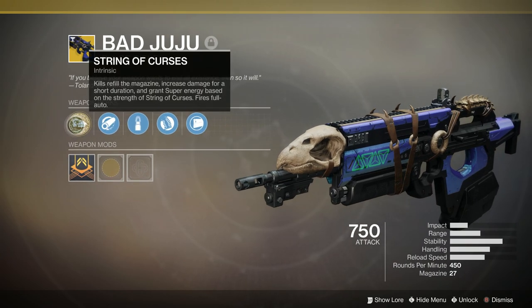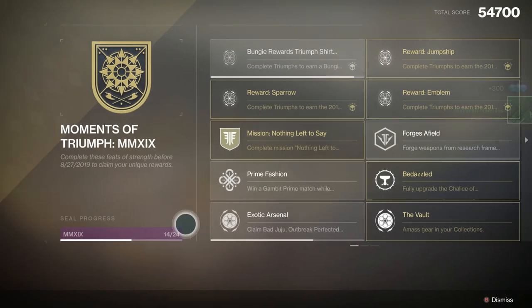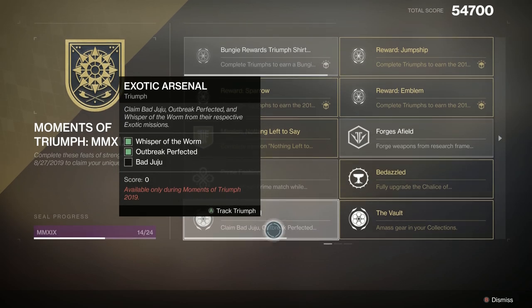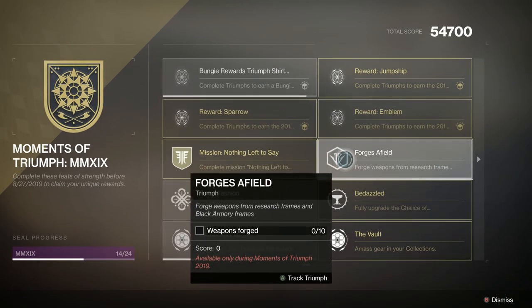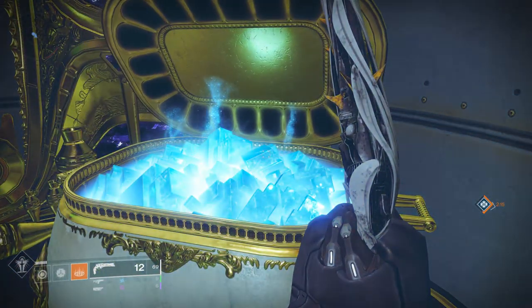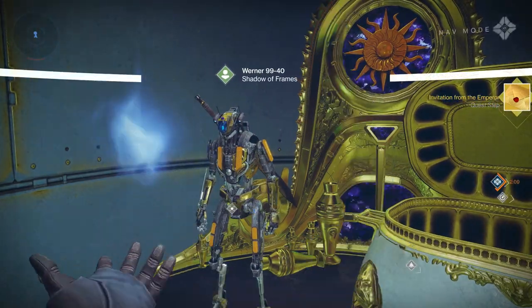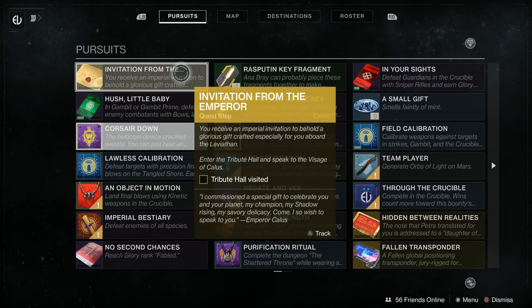A lot of the stuff to do with the Tribute Hall is pretty self-explanatory, so we're going to go through this very quickly. The Tribute Hall is a brand new personal location inside of the Leviathan. You'll be able to access that world space the same way you do with the Menagerie — it'll be an icon right next to it. But before you can get access to it, you're going to need to head to the Nessus Barge, talk to Wernerbot, who'll have a brand new mission for you. Picking this up will grant you access. It shows up as a new Imperial Treasure Chest requiring about 5k Glimmer to open. Once you've done so, go ahead and load into that new world space.